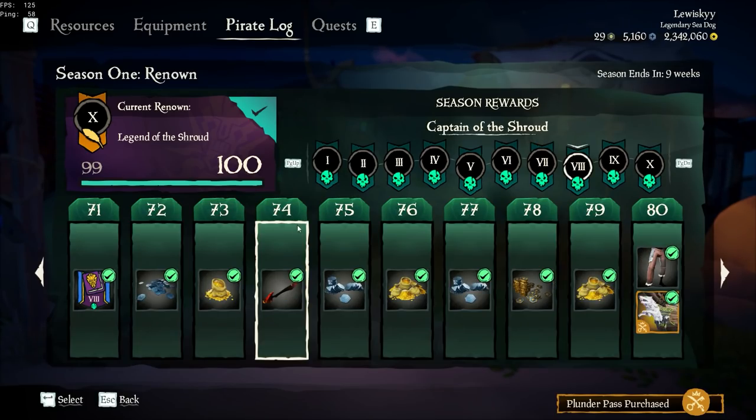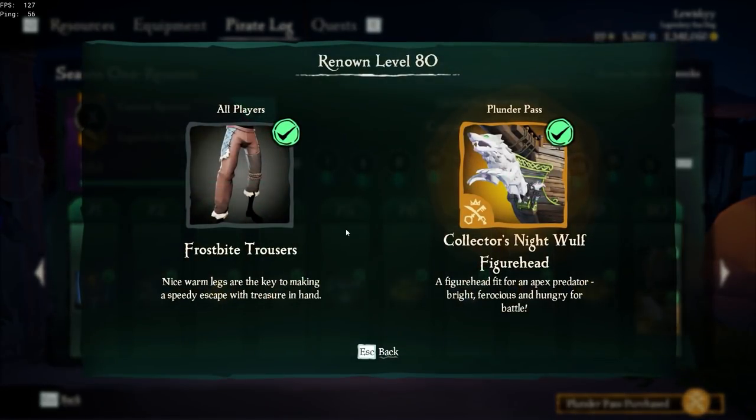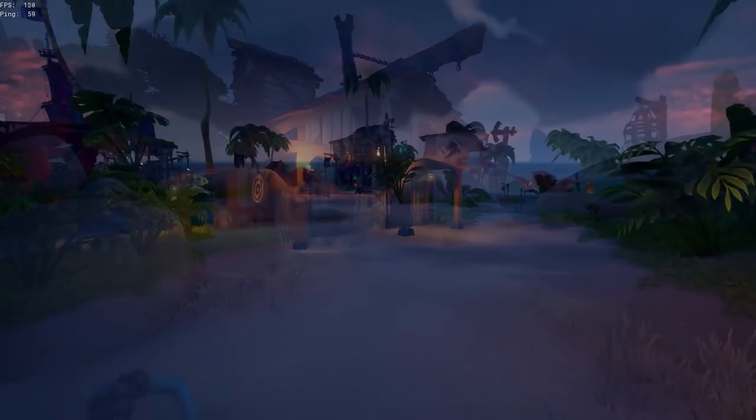Now in Section 8 — Captain of the Shroud — you will receive the Seasoned Parrot Cutlass, the Frostbite Trousers, and the Collector's Night Wolf Figurehead. Let's get straight into showing you what the cutlass looks like.